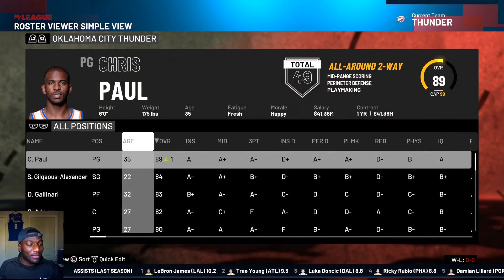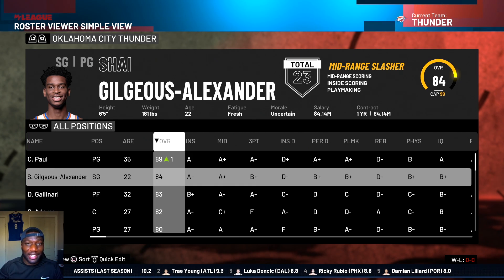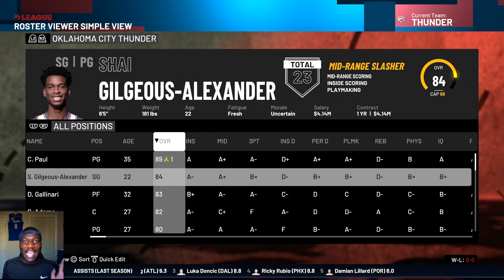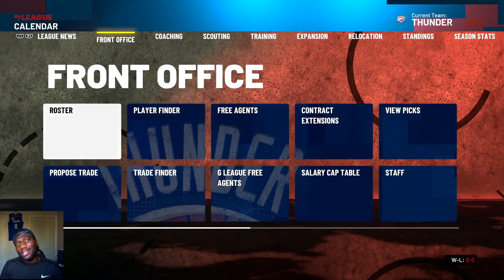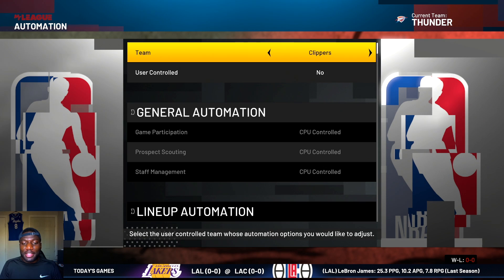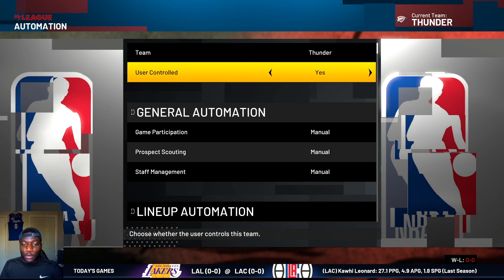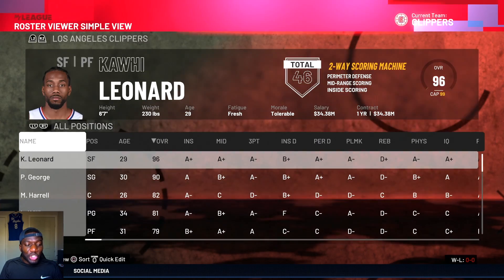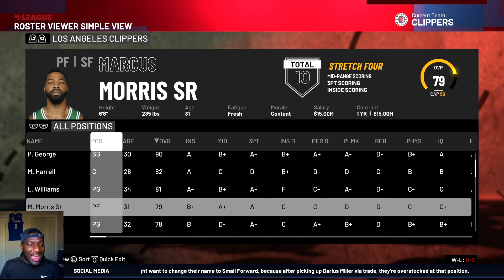Looking at this, Shai Gilgeous-Alexander is somebody you can easily get - everyone knows you can get Shai. Just to show you guys how easy trading for Shai is, let's make a trade for him. Let's go over to the Clippers - he was on that team last year and they have a few assets that you can actually trade for pretty easily.